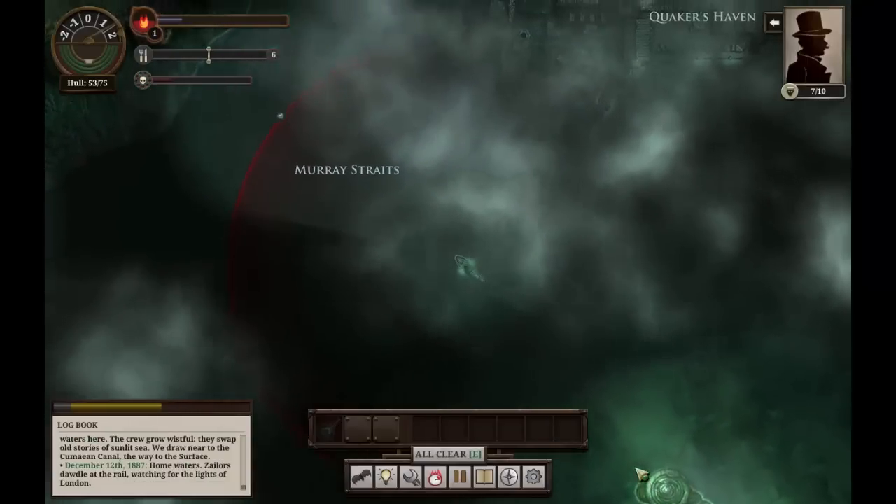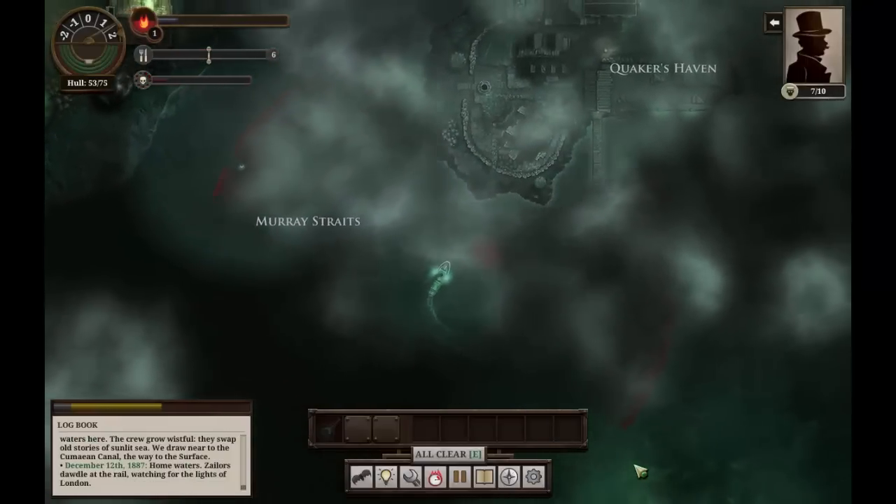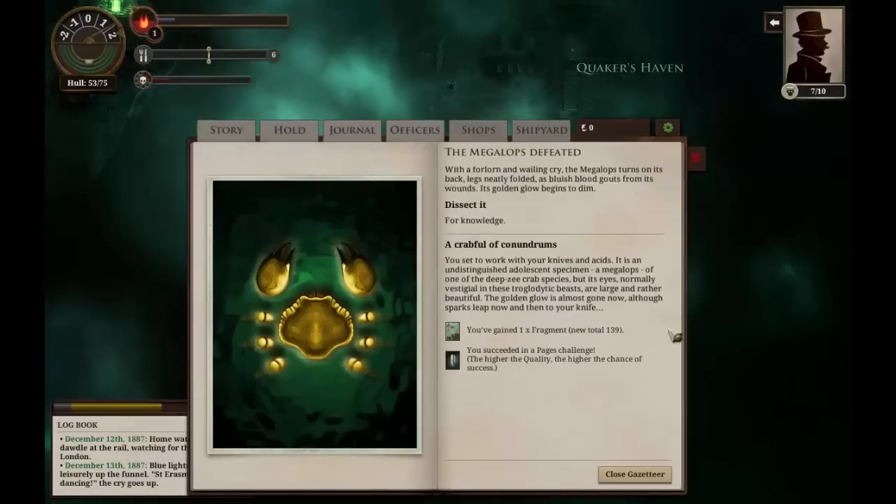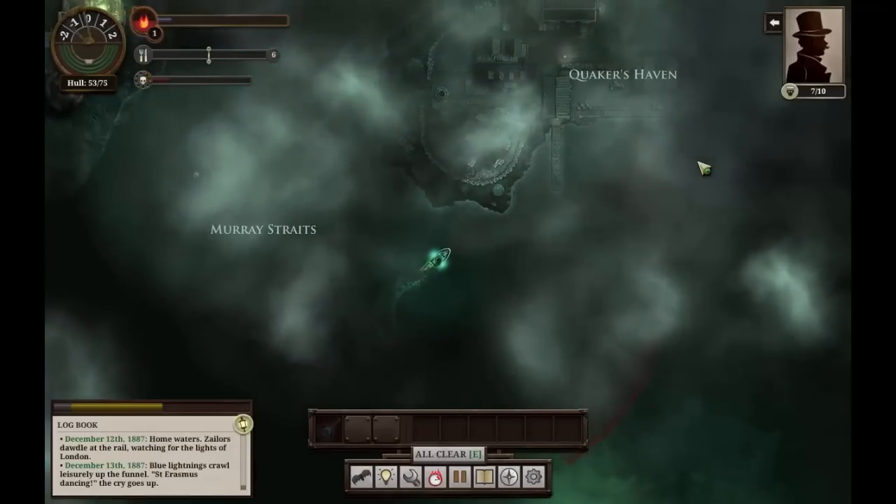Fantastic — 36 hunger gone, that'll save us a good deal of supplies. And this one we will dissect for knowledge, a straightforward challenge. We set to work with our knives and acids. It is an undistinguished adolescent specimen, a megalops of one of the deep-sea crab species. But its eyes, normally vestigial in these troglodytic beasts, are large and rather beautiful. The golden glow is almost gone now, although sparks leap now and then to our knife. We've gained a single fragment, and that is all we earn for our troubles.